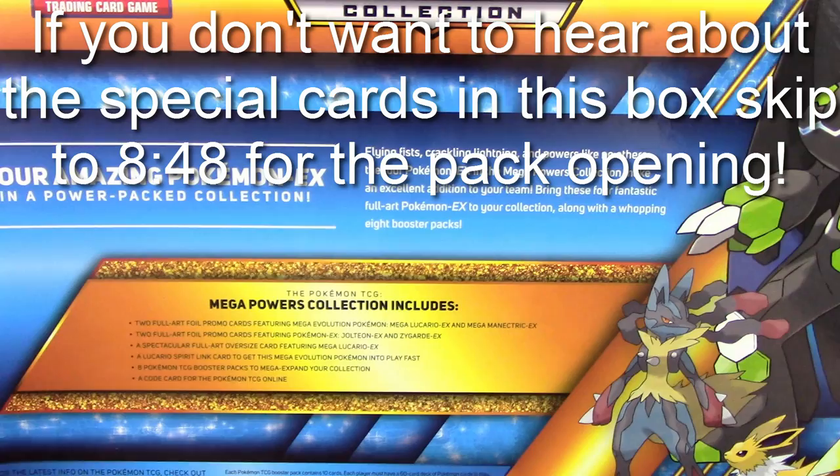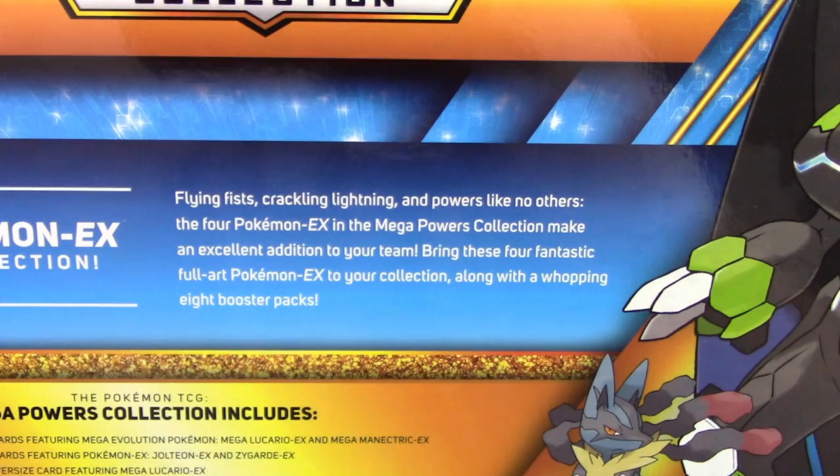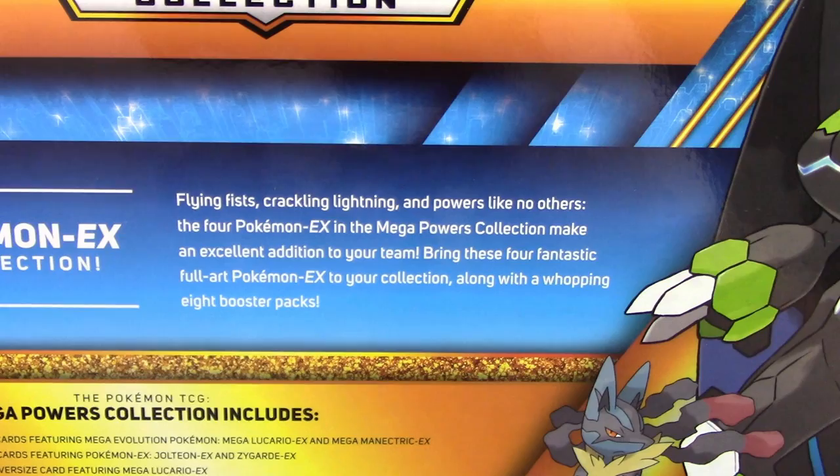Tell us we won — and of course you'll tell us who wins afterwards. So here's the back of the box: four amazing Pokemon EX in a power-packed collection. Flying Fist, Crackling Lightning, and powers like no other. The four Pokemon EX in the Mega Powers Collection make an excellent addition to your team. Bring these four fantastic full art Pokemon EX to your collection, along with a whopping eight booster packs.